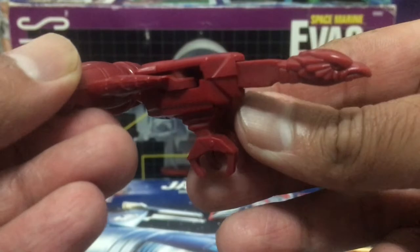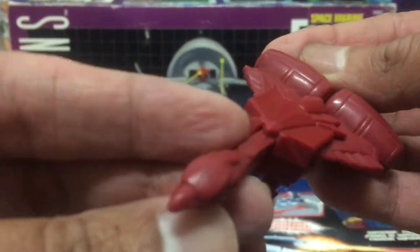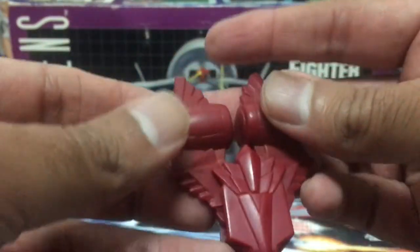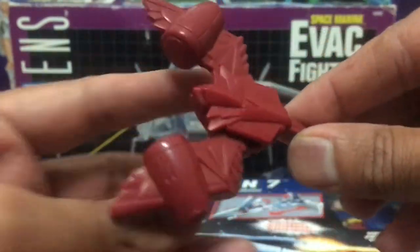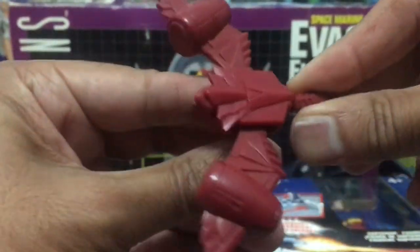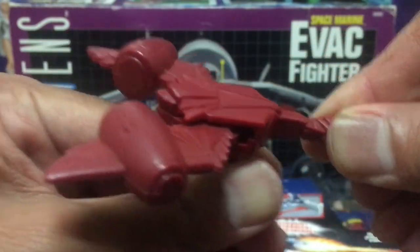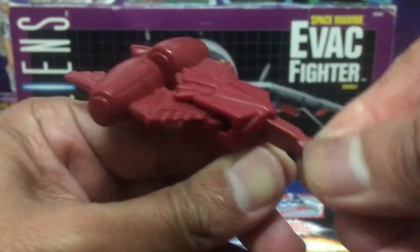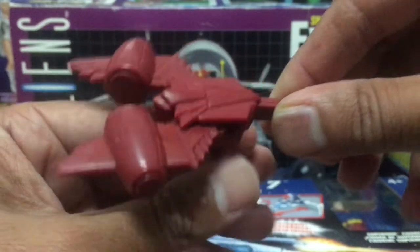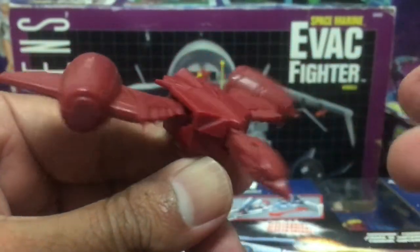Mumbo Jumbo comes with a somewhat large-looking weapon bird called Airshock. I do like the fact that this bird is pretty big with some nice detailing, like these two turbines on his wings. The weapon birds don't really come with anything great in terms of features — this one is supposed to open and close his wings when you push his head in, basically just spread his wings and close them. I guess he's creating some kind of air turbulence, an aerial disturbance, because of his name — Airshock. What do you guys think?